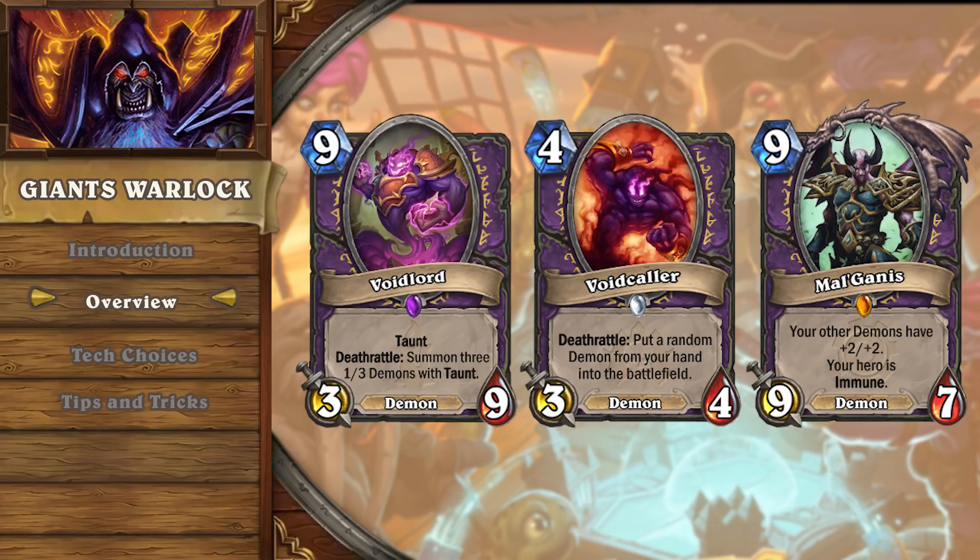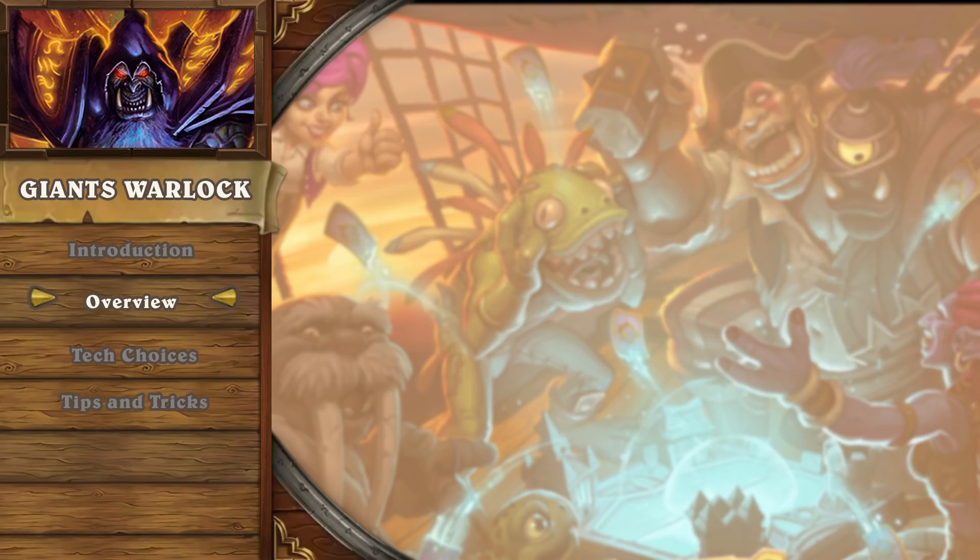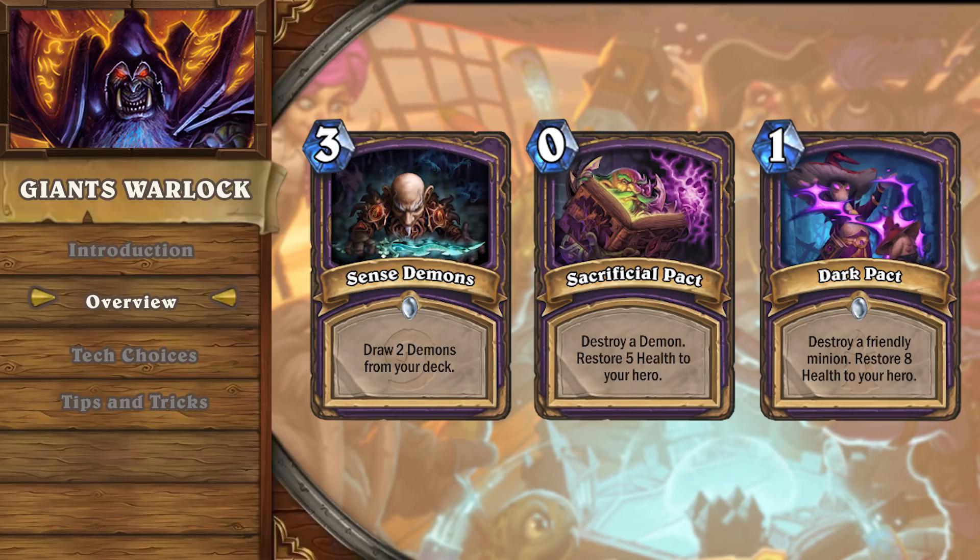These cards allow you to play Voidcaller on turn four and cheat out a nine-cost demon. This demon package is supplemented by some extremely underused Warlock cards from the classic set, such as Sense Demons, which significantly increase the odds of having a Voidcaller in your hand by turn four, and Sacrificial Pact, which is a free dark pact that can be used to kill your Voidcaller on turn four and get a nine-drop instantaneously.